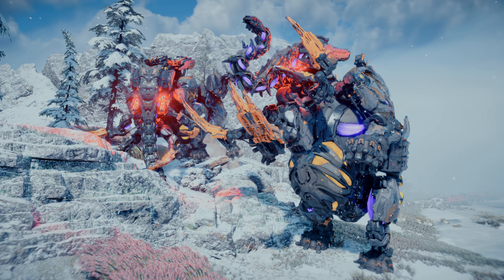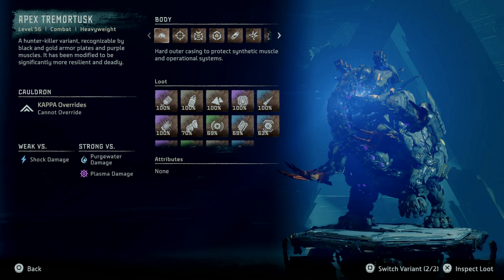Let's take a look at another variant of the Tremortusk, the Apex Tremortusk. The Apex Tremortusk is a level 56 combat heavyweight machine — a hunter-killer variant recognizable by black and gold armor plates and purple muscles. It has been modified to be significantly more resilient and deadly. It is weak versus shock damage and strong versus purge water and plasma damage. The Apex Tremortusk is a great source for endgame looting.